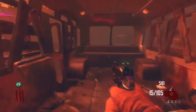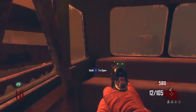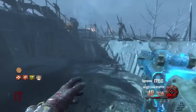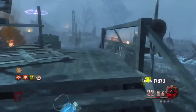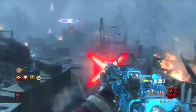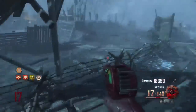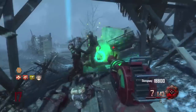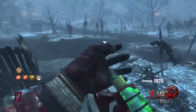Next up we have bosses. Transit's Avogadro, the Electro Boss zombie, was really unique — a powerful opponent, unless you used the Galvaknuckles or EMP grenades. Origins' Panzer Soldat is unique with his gadgets, but it feels like Brutus chasing you around the map — just another big guy you have to shoot in the head. He's not the most unique boss. We give two and a half points to Transit and one and a half to Origins.